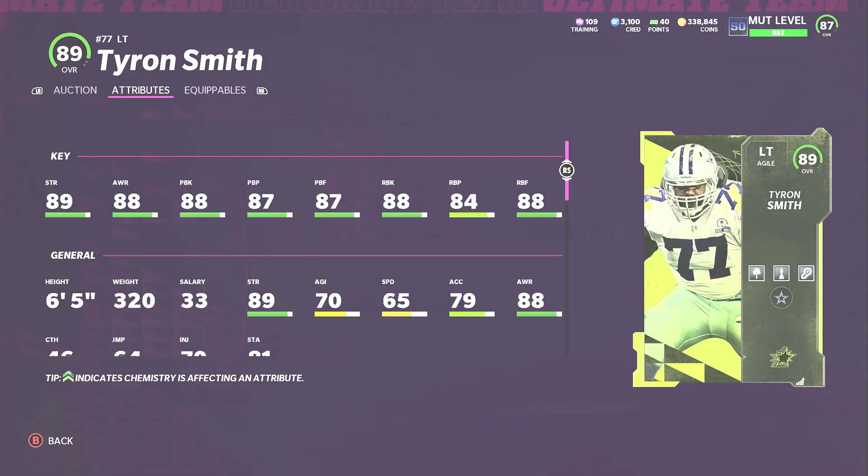At left tackle I have Tyron Smith — the superstar MVP card. This card is just the best left tackle in the game, it's not close. He comes with abilities including natural talent. Run block power is the only thing below average, but across the board this card is the best left tackle. He comes with abilities, and I've watched other YouTubers' games where he never really gets rushed off his side. He just plays really well.